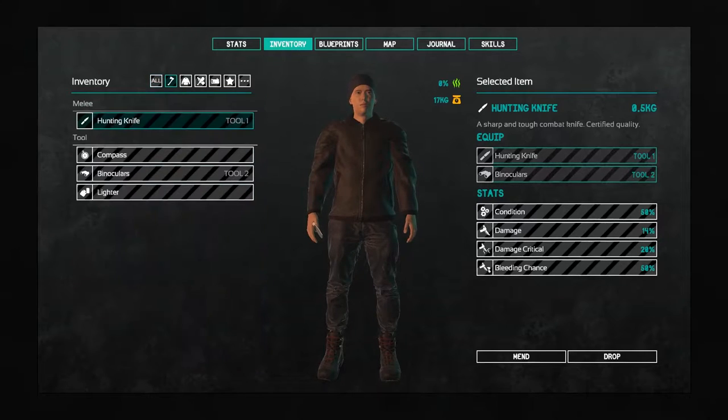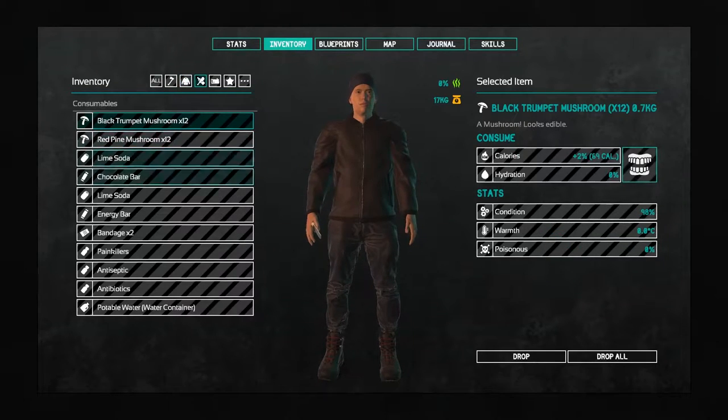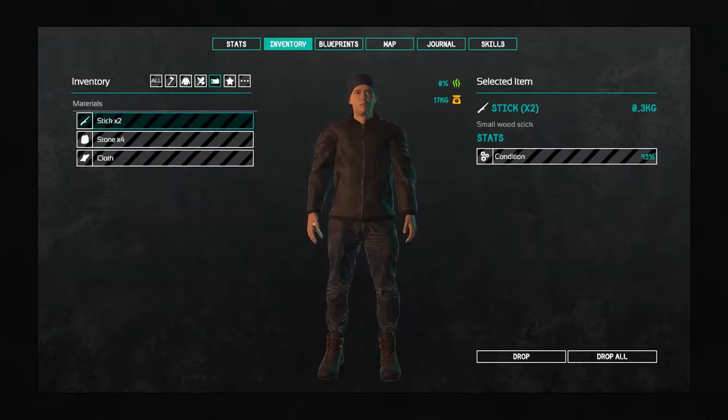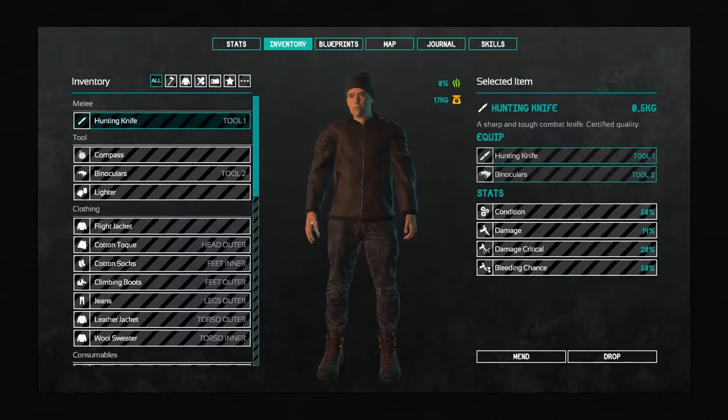So here's all of the stuff that we have in our inventory. You can click on subcategories — as you can see, there is weapons, tools and weapons, and clothes. You can see our clothes that we have — I'm assuming all of this stuff is equipped right now. And all of our food — we have a decent amount right now. We've got lots of mushrooms, a chocolate bar, and some drinks as well. Inventory of materials — we have some cloth, stone, and sticks. And I don't know what this star is — maybe that's specialty items or something like that.